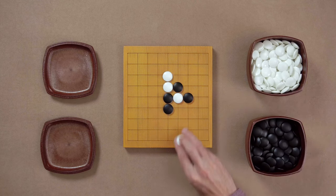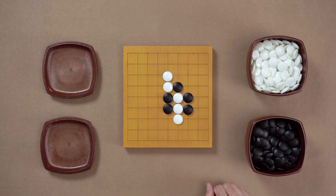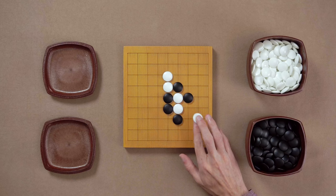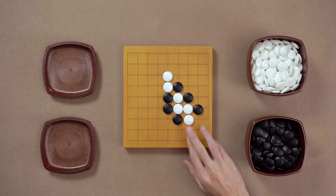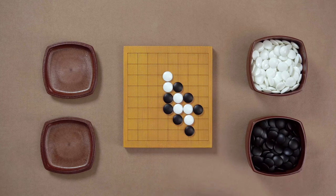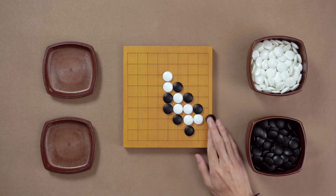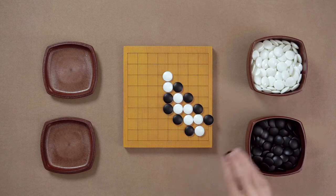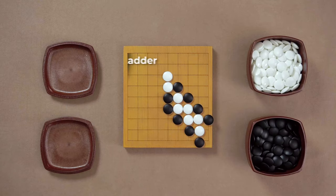If white tries to escape, black is not going to Atari from here — white escapes and the white stones are saved. But black can Atari from here. Now white only has one way of saving the stones again. And now another Atari, and again only one option. And another Atari. White is driven fast to the edge of the board. Another Atari, and another one. The white stones are lined up in this zigzag formation that looks like a staircase, and so this combination is called a ladder.